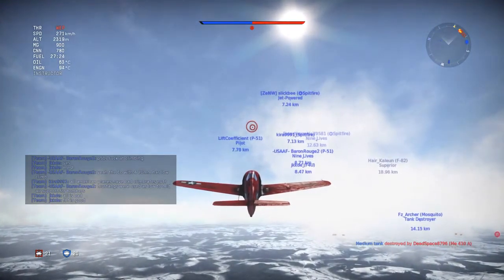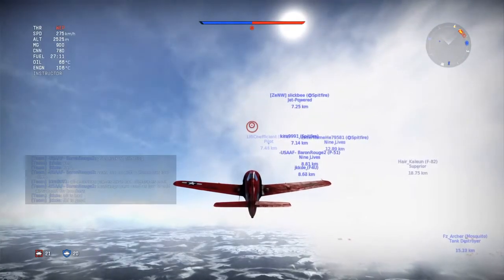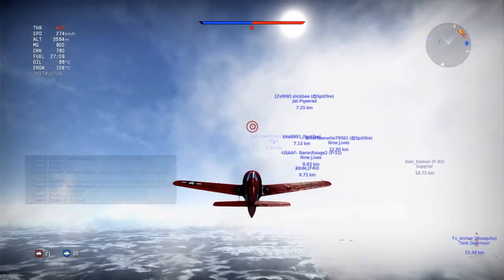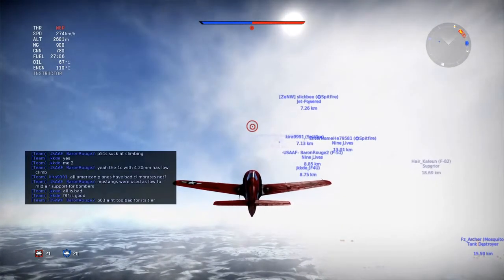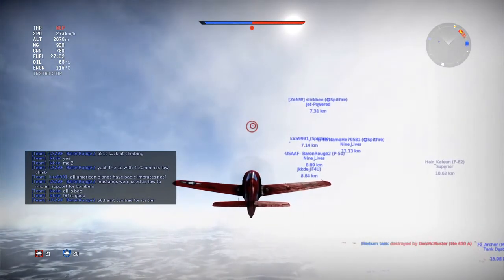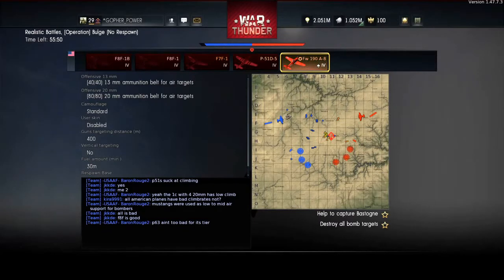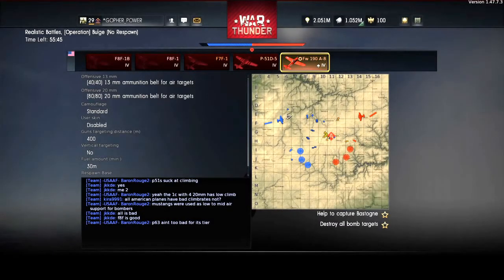Usually I fly right towards the center of the map. You're not supposed to do that technically — you're supposed to fly off kind of to the side, climb a little bit, and then go in. But I haven't been having any problems flying straight towards the middle in it, so I'm going to try it out this game. We're not going straight towards the middle, but we're going straight — almost kind of straight from where their runway is.